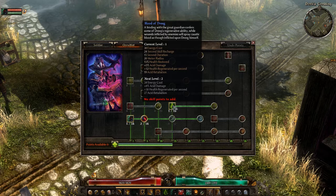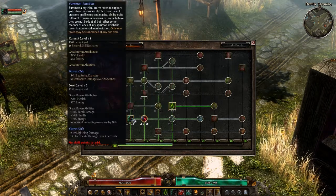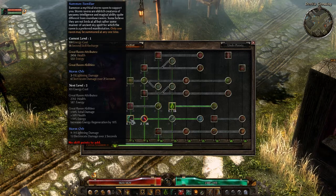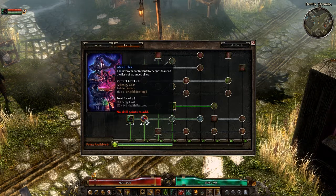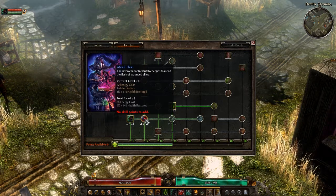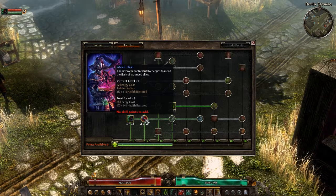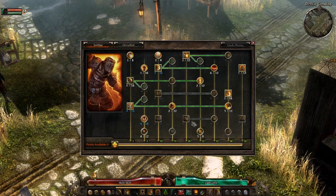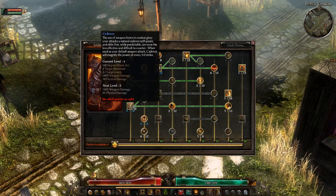It does give you 15% health restored. I put 3 points into Summon Familiar — the raven does minimum damage, that's not really why I took it. It's more for the 2 points that give me 5% plus 110 health restored when I'm low on health, whenever the bird wants to heal me.